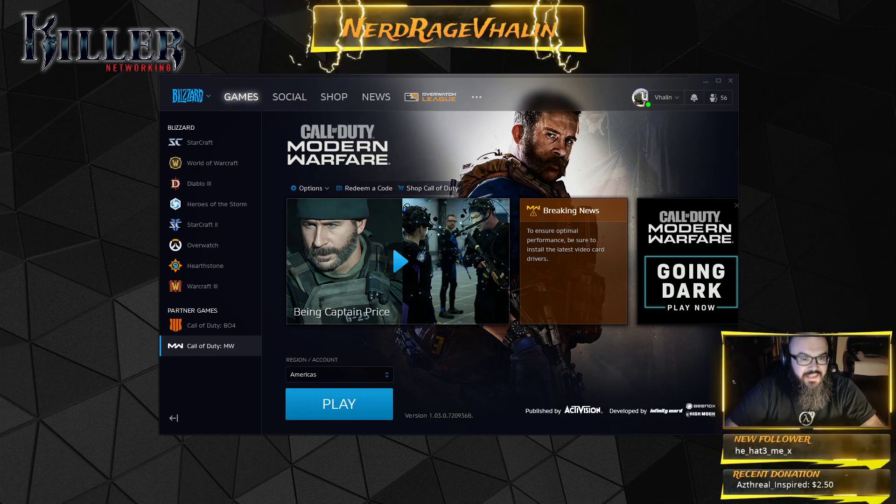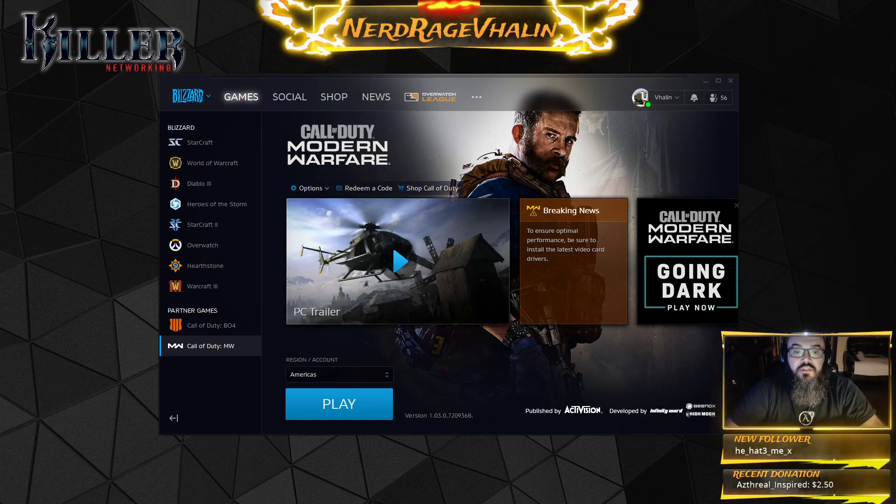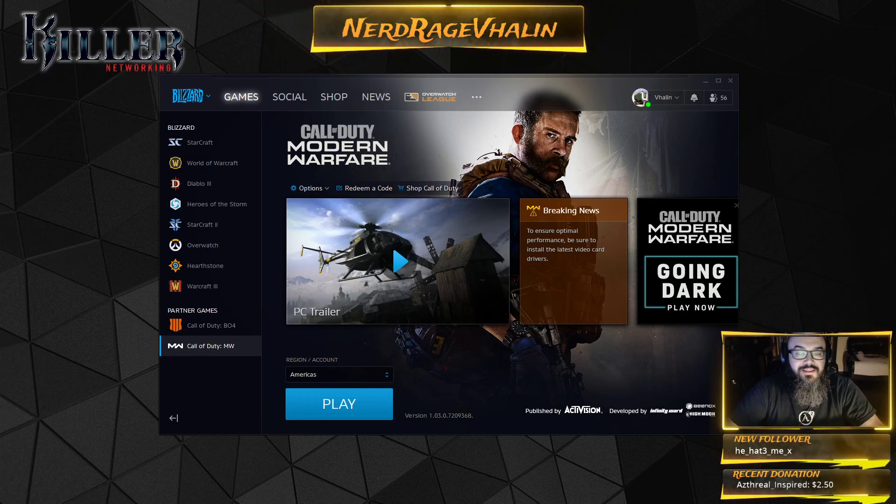Now, to access GameFast technology, you simply launch the Killer Control Center and click on the GameFast tab.